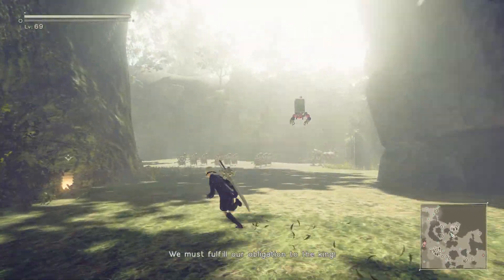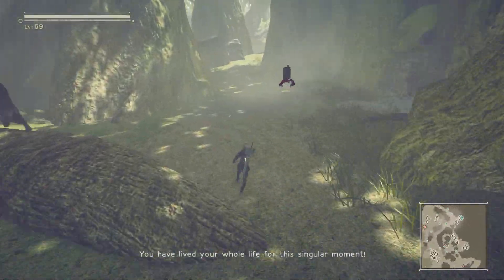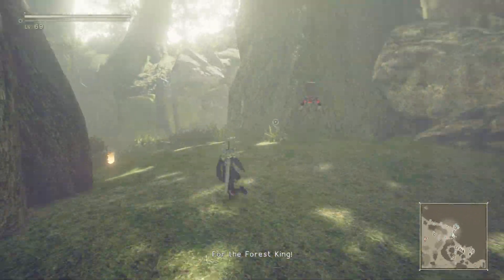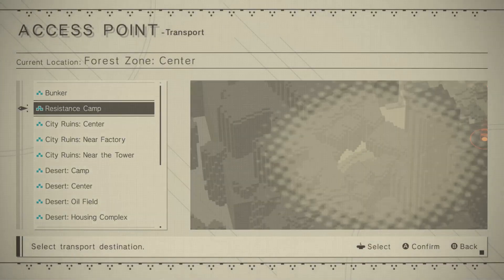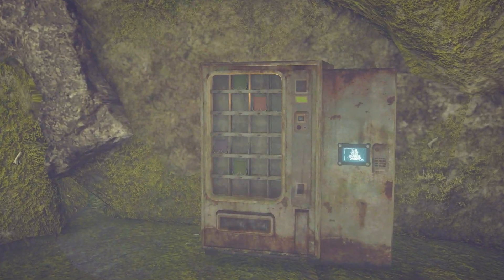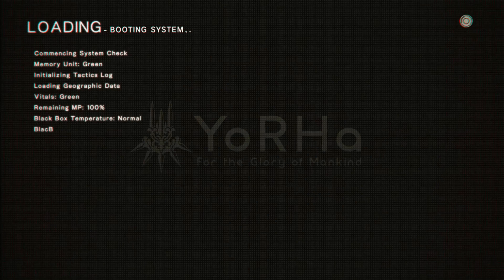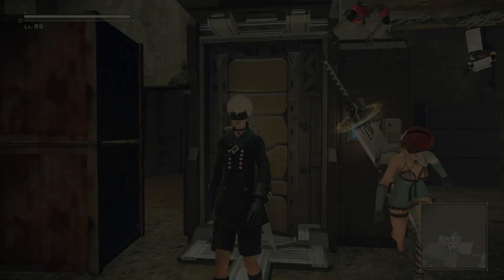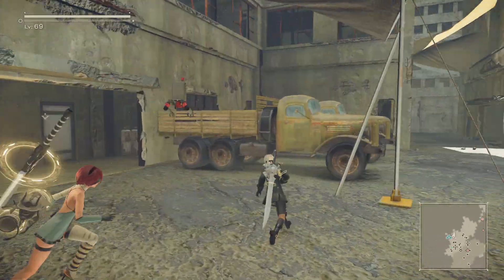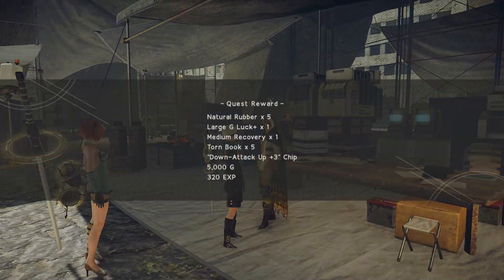We're gonna return to the resistance camp. We'll return to Anemone and see if that finishes that quest that I'm sure I've finished before, but who knows. Transport to resistance camp, then we'll go visit Pascal. I'm still gonna teleport to the crater — it's still gonna be faster than walking. Then we'll head down into the cave. At that point we'll only have like fifteen minutes left, but I want to do something — I don't want to just cut this episode short having achieved almost nothing.